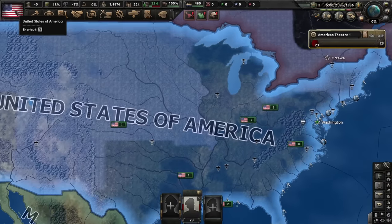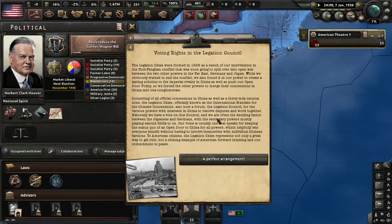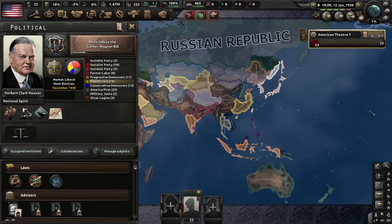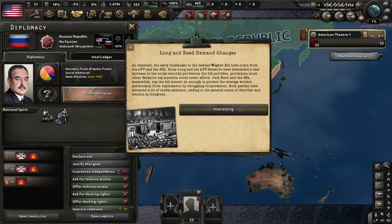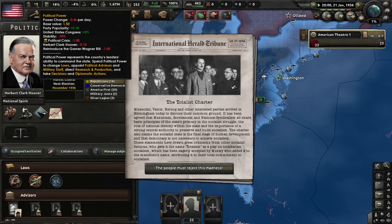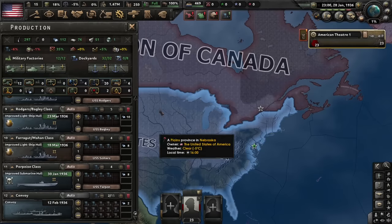We have to deal with the Great Depression or it will get even worse. We've reintroduced the bill. There are a lot of events in this mod. The assassination of President Kerensky — that's in the Russian Republic. Their new leader is some unpopular president. Long and Reed demand changes. Our political power is actually negative. Edward has been crowned King of Great Britain, in exile in Canada, because of communist power there.